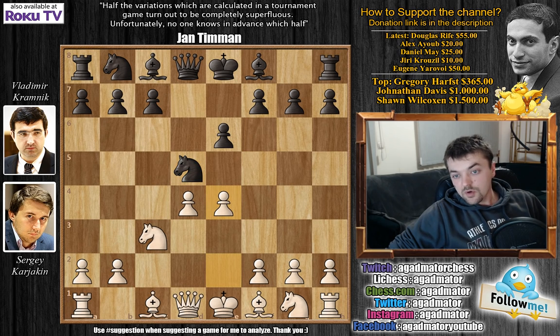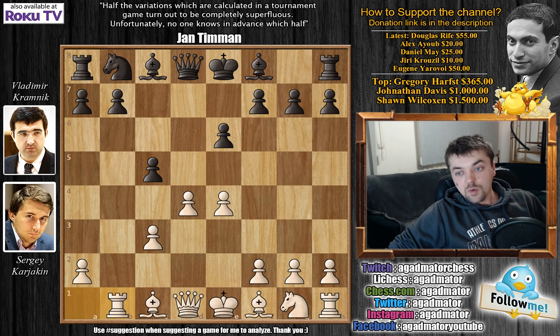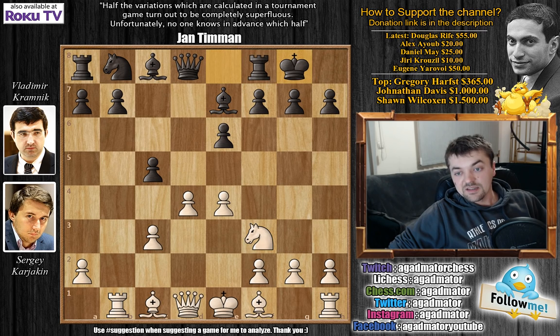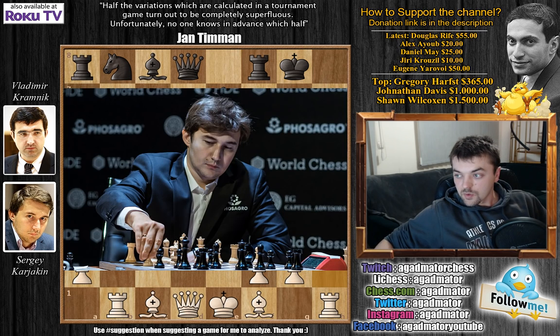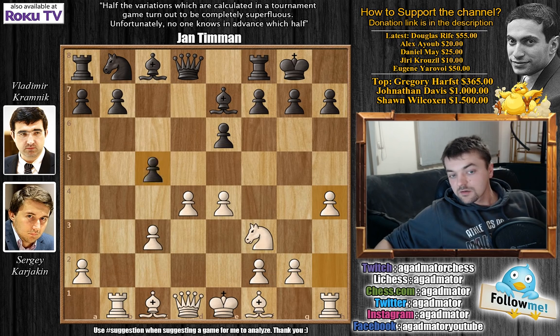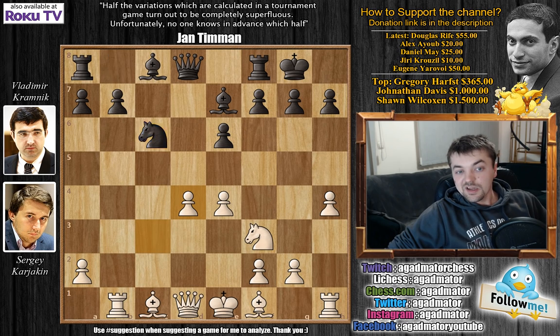Knight captures on d5, e4 now, knight captures on c3, b captures on c3, and now c5. Rook to b1, bishop to e7, knight to f3, and castles by Kramnik. And here this is the moment h4 was played. We can check it out one more time — that's the h4 move. Here Grishchuk played c captures on d4, c captures on d4, and knight to c6. And here Karyakin pushed h5.